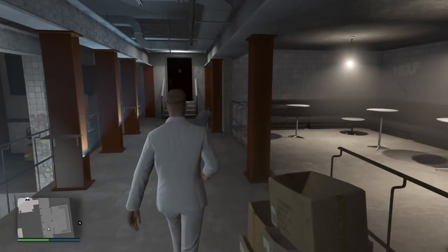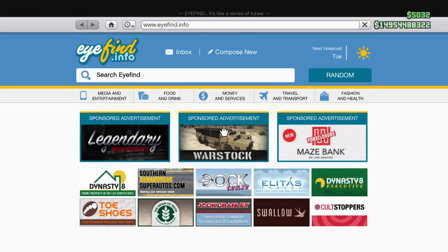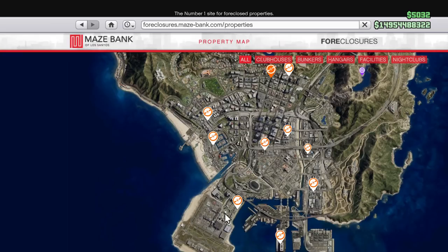So the first thing you guys are going to want to do is go ahead and load into GTA 5 Online after you've updated the game. You're going to want to go to the Maze Bank foreclosure site. When you go on to the screen, the first thing you're going to see is clubhouses and all of this other stuff. So just go ahead and click nightclubs and it'll show you the main nightclubs.